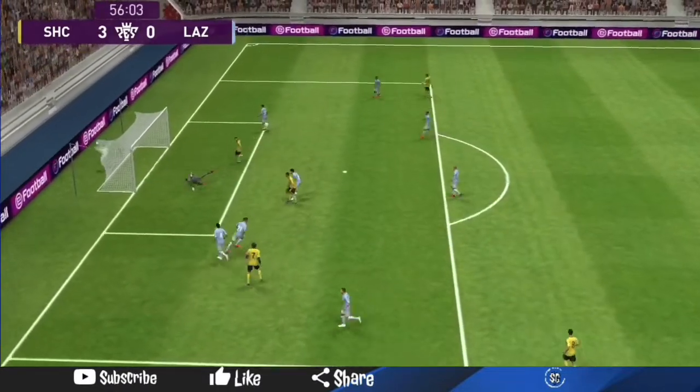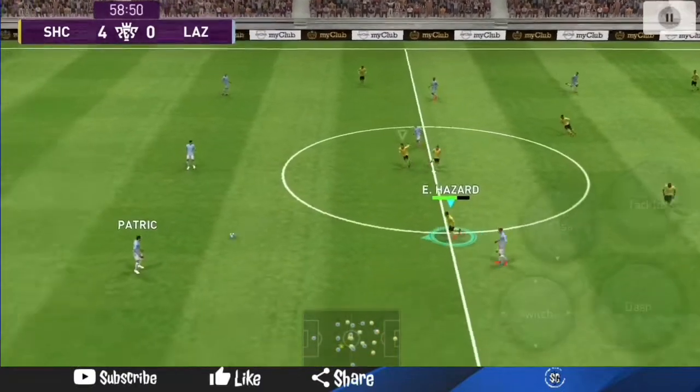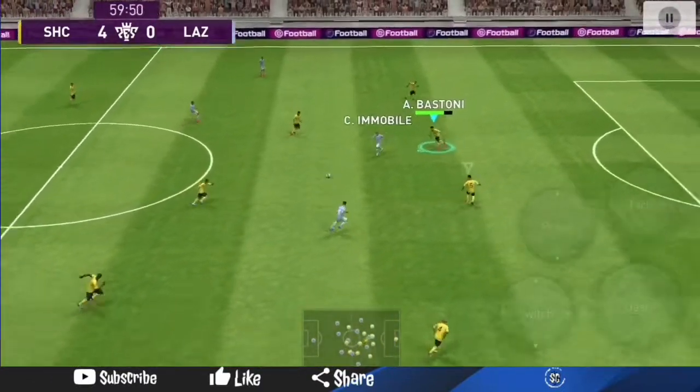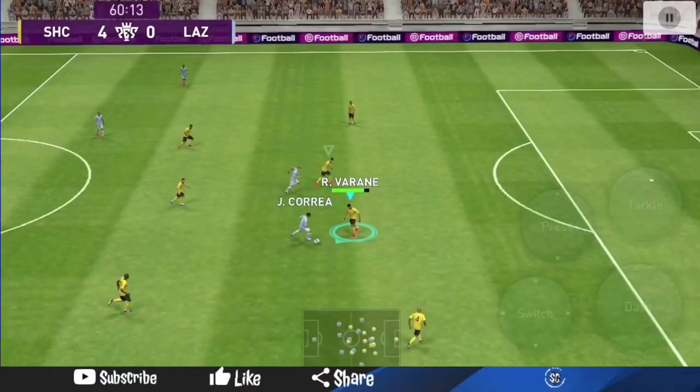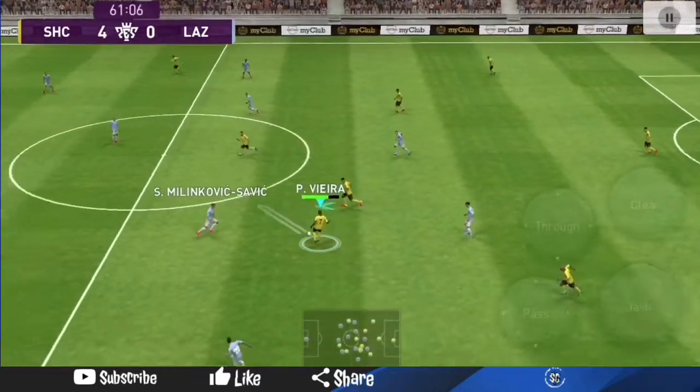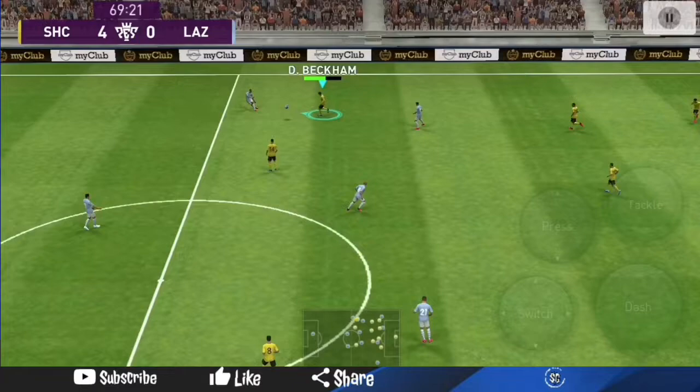I've actually found him to be very effective against iconic moment players. As you can see here, when Varane goes forward, Bastoni falls back to cover just in case the striker passes Varane, so that Bastoni would be the last defender in that case.